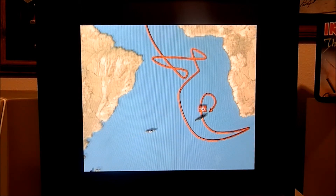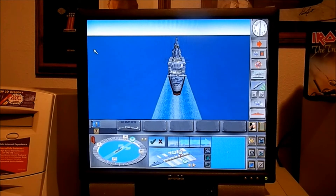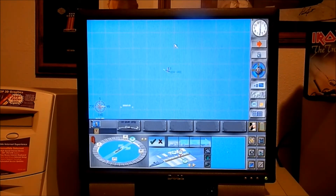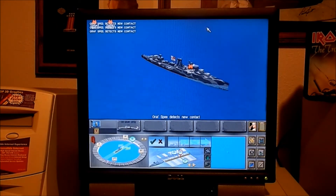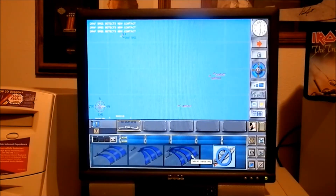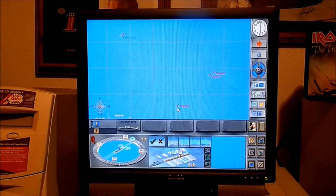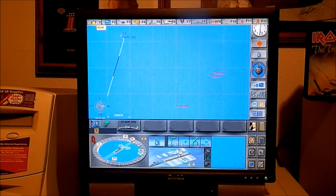They've already got all these saved on YouTube if you want to watch the full movie edits. Anyway, here we go. Tracking mode — I'm going 24 knots. Here's where you go into your map. There's my contact already. So basically I'm going to go into threat mode on both my batteries and I'm going to try to con — go straight into the contact, which should be Exeter.